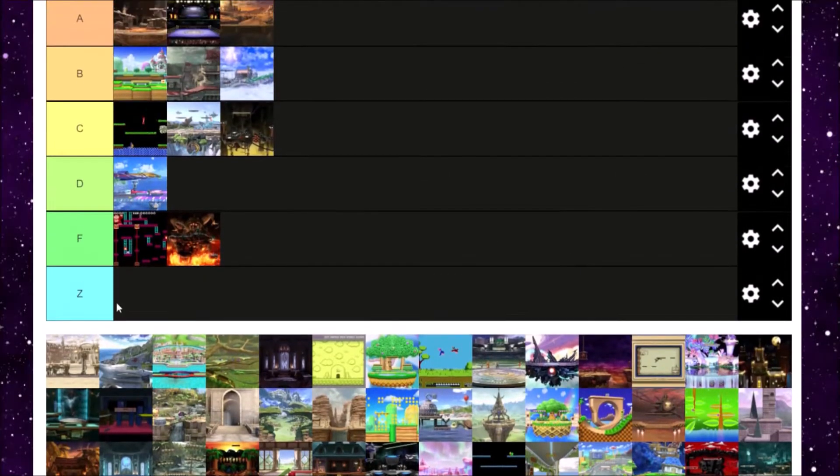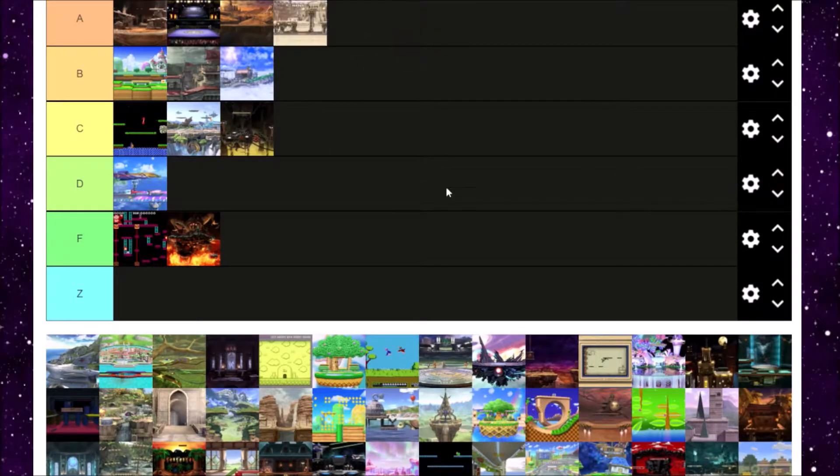Next is Colosseum. I love Colosseum aesthetically, but I don't really like walk-off levels because you can literally just get an easy kill. Colosseum is one of the better ones though, and being a huge Fire Emblem fan I really appreciate it a lot. It's actually very similar to Arena Ferox — they're kind of the same stage in a way. But I like Colosseum better, so I'm probably gonna put it in A tier. I don't think it's S tier worthy, but I still like it.